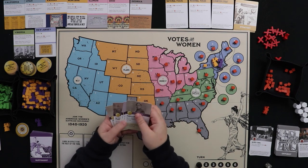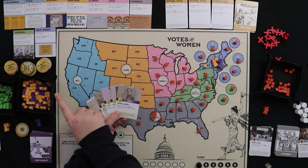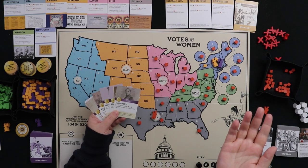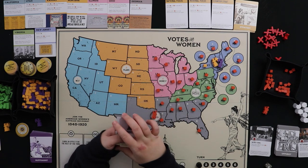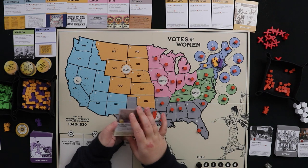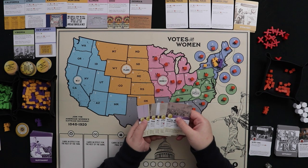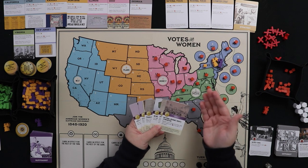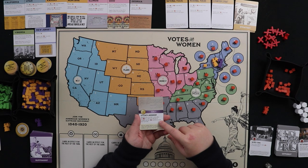Looking at my hand, I have two concerns: I want to get the New Jersey state card since I'm already in the Northeast, and I also have several cards that need to be played when the Civil War is not in effect. I know the Civil War is somewhere in the Oppo Bot's early cards. If it comes out, those civil-war-blocked cards are tanked for their events for the rest of the turn — all remaining rounds, not just one. So I should play them now.